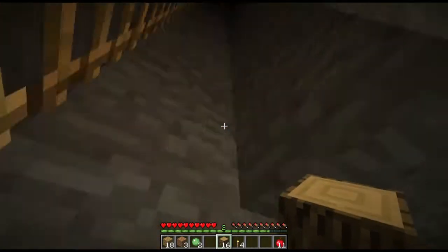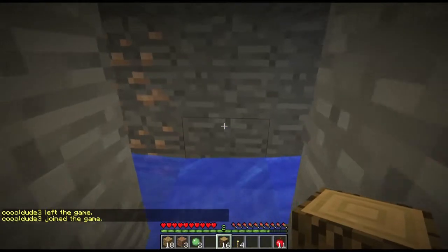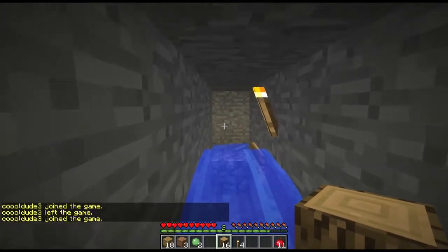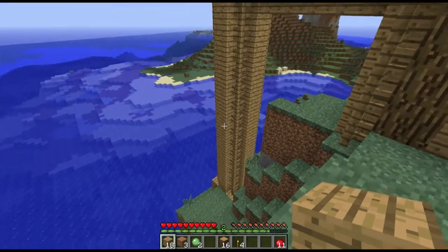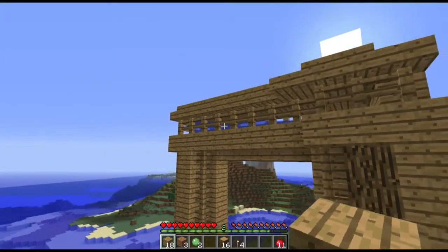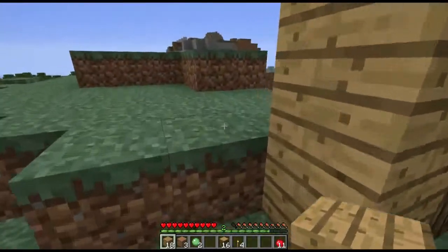That's a big tunnel to the surface. So at the surface, this is the tunnel that goes all the way down into the water area. All the slimes go up this ladder all the way up there. There's a water stream in between fences so they don't go off the side - they just stay on the water stream and get pushed all the way over here. And then they drop right here and die. So we get all the slime balls.